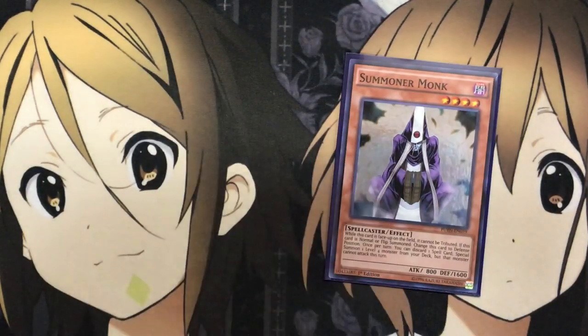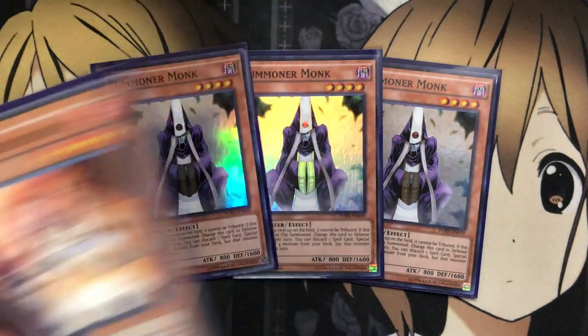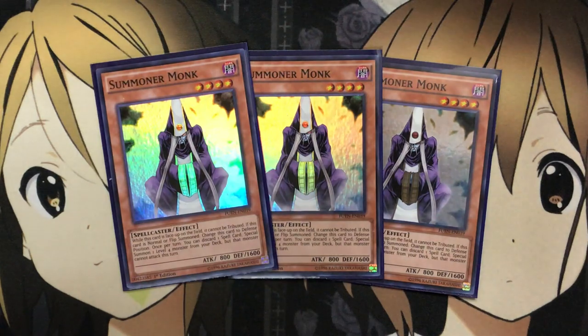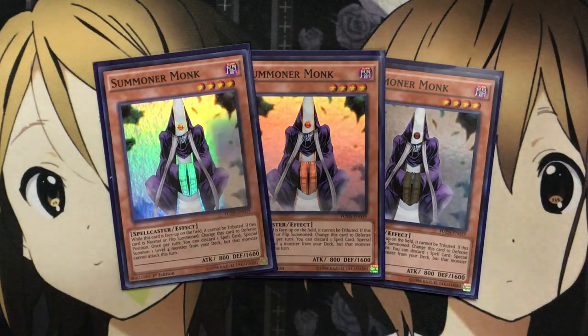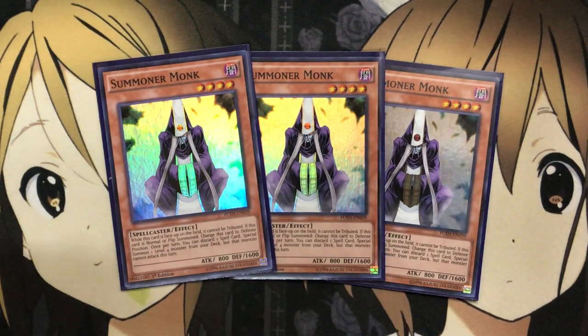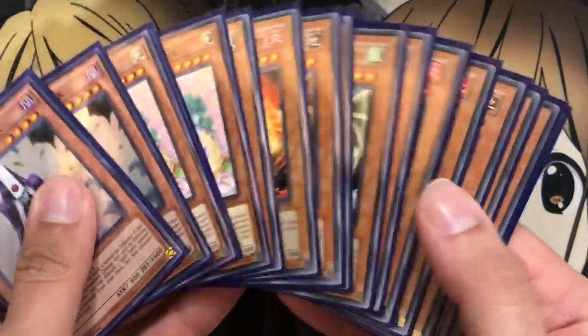For the final monster lineup, I'm running three Summoner Monk. With the amount of spells we run and the easy spellcasters to summon, you can use Summoner Monk to get out any of the Familiar-Possessed monsters and then go from there — either using them for the link play, since with Summoner Monk and whichever Familiar-Possessed you summon you have access to all the different link monsters. You can go for any attribute your opponent has in their graveyard and use those resources on your field.